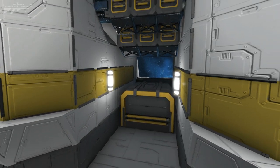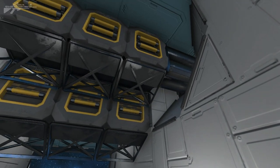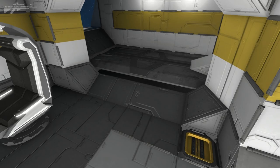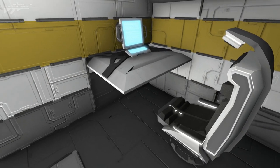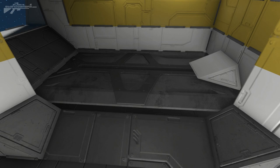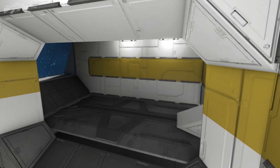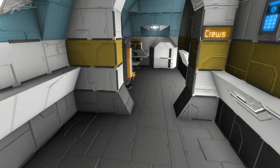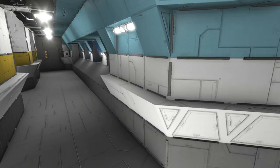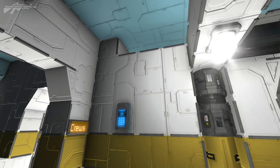Heading further down the corridor there's a blocked-off segment — possibly storage — and a vented cargo container system built into the ceiling for detail. The captain's quarters are just ahead, though with no door it isn't very private. There's a bed where they've turned an LCD screen upside down and built blocks on top, which has become quite popular in builds. The corridor itself has a ledge running across and recessed lights — the detailing is just amazing.